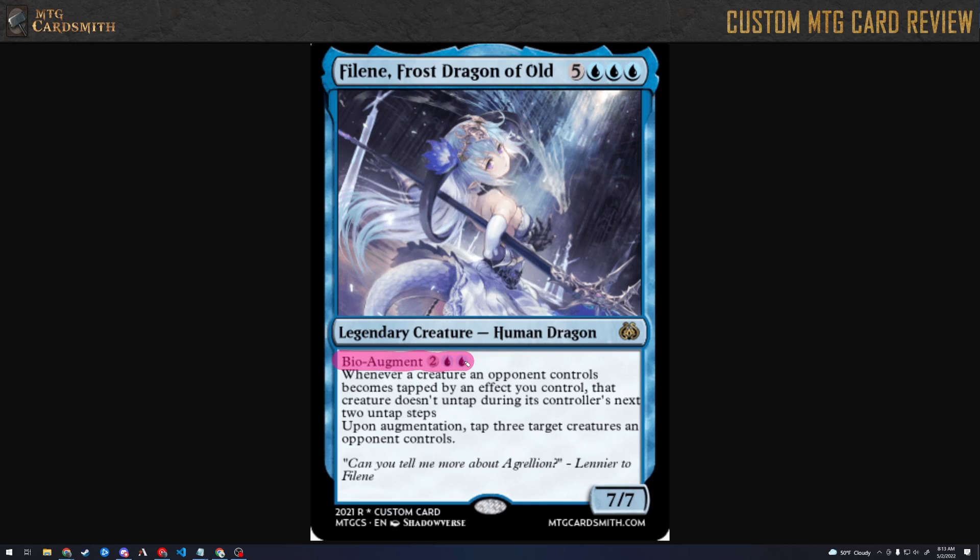Bio augment: two blue blue. Whenever a creature an opponent controls becomes tapped by an effect you control, that creature doesn't untap during its controller's next two untap steps. Upon augmentation, tap three target creatures an opponent controls. That's pretty good — it is very good.